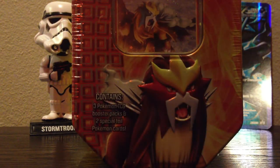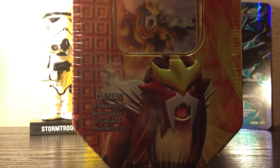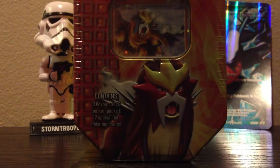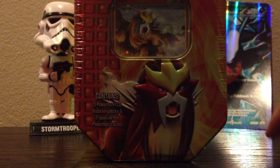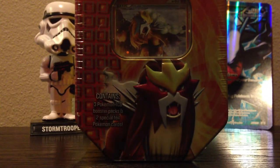Hey guys, CasualBubbleSore here with a freaking awesome tin to open — do you see this? I can't believe Walgreens had this. It's a shiny Entei tin — I forgot the name of the set, but it is really cool. It contains two special folio cards and three Pokemon TCG booster packs. So let's open this up.